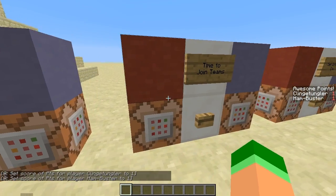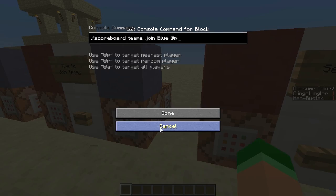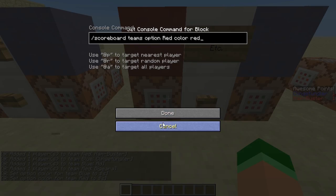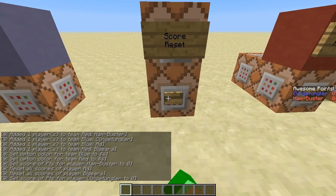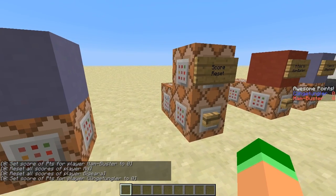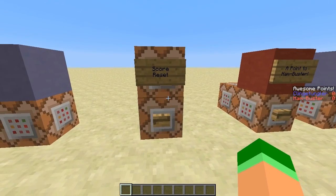Now we can assign these fake players to their real teams so that they can gain their team colour. I'll also add me and my mate to these real teams — him on red and me on blue. To give the teams their correct colour, we run these commands and you'll notice that the fake players in the sidebar and us two players have had our names coloured to that of our teams. Now we'll reset the awesome points scores of Hambuster and Clingetungler to zero. This requires specific commands, as a global command will only affect players in the world, not these non-existent players disguised as teams.